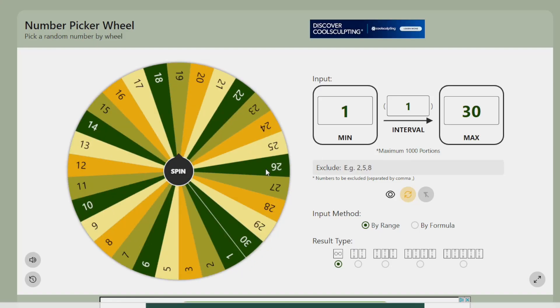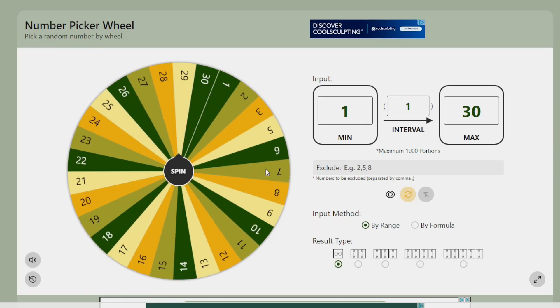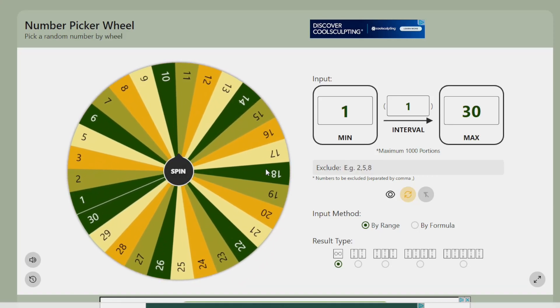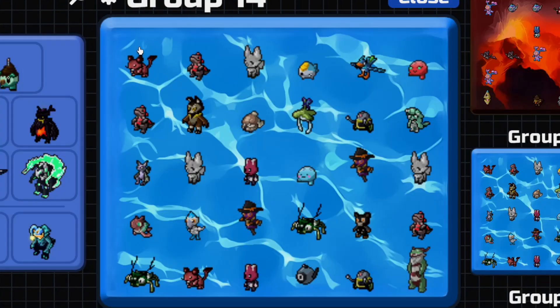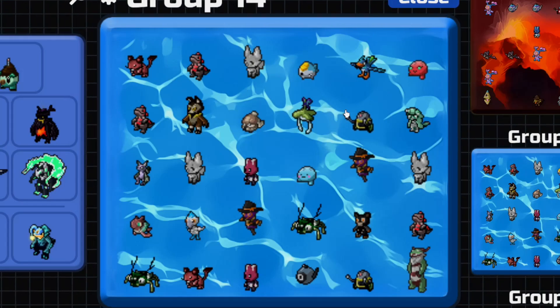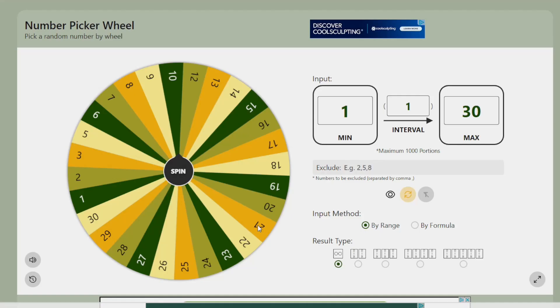We'll spin again — this is for number 24. Number 24 wins number 11, and 11 is a Gleam Chompactor. Not the greatest prize, but hey, it's still a Gleam. Remove the choice. Chompactor — if I can ever spell. There we go.